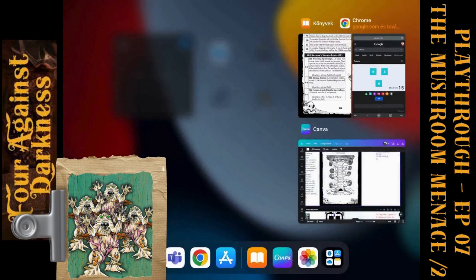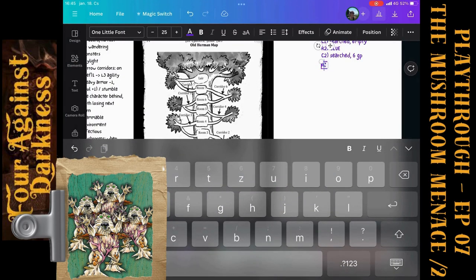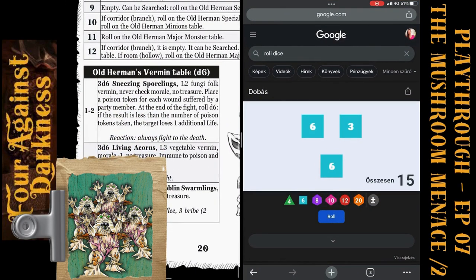At least they are level 2 Fungi Folkworm. We are in a room so everybody can join the fight. They have some specialties: no morale, no treasure. Place a poison token for each wound suffered by a party member at the end of the fight. We have to track how many wounds our characters will have — hopefully no wounds.